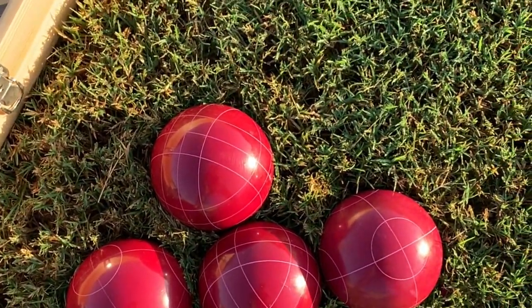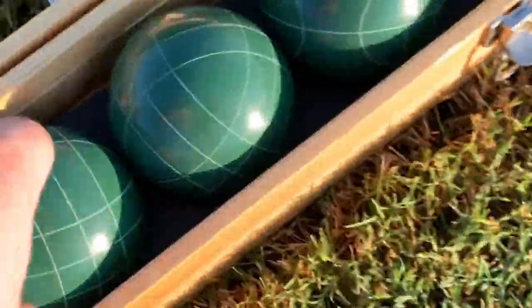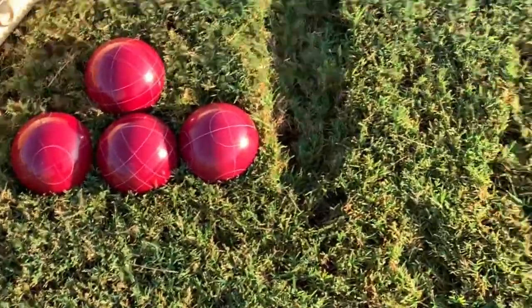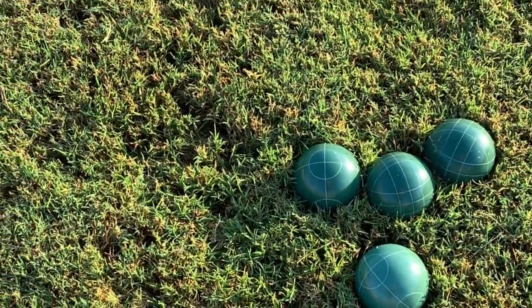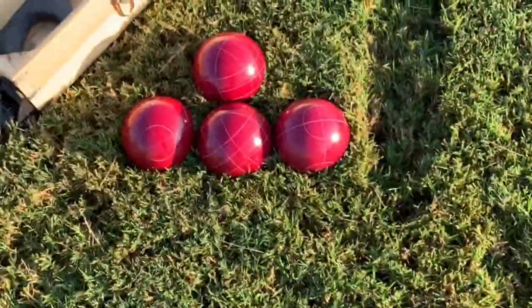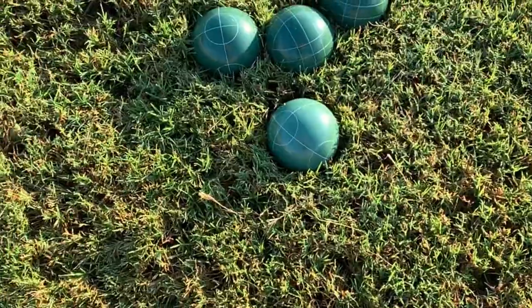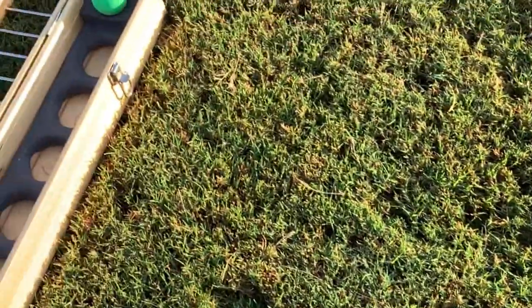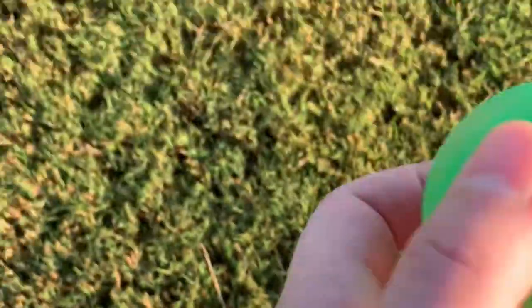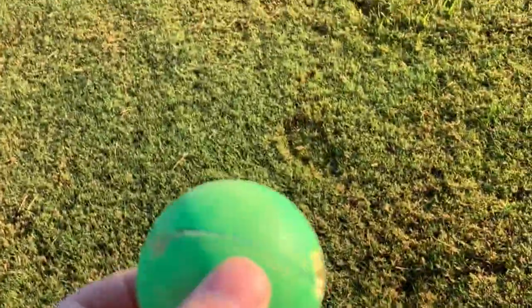You can play against another opponent. I have team red and team green. You should have four balls on each side — you can do partners of two, a four-man team, or play individually. Those are called the bocce balls. We have our red bocce balls and our green bocce balls, and then we have our pallino, which is our target ball.